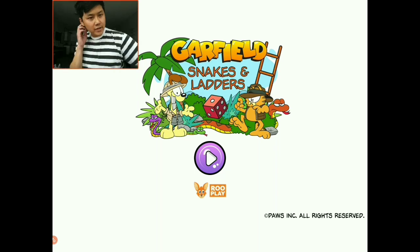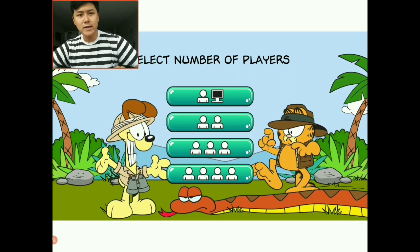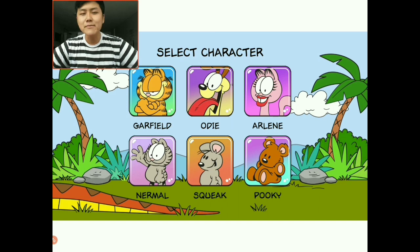So let's start off here, I'm going to press the play button right here. The good thing about Snakes and Ladders is you can play up to four players, so you can play with your family, play with your friends. For right now I'll play with a computer, which is the first button here. And then you can choose the difficulty — I'm going to choose the medium difficulty, so I'll choose the orange snake right here. Select your character — I'm going to play Garfield, I think Garfield is my fave, he's the original orange cat, so I'm going to choose him.